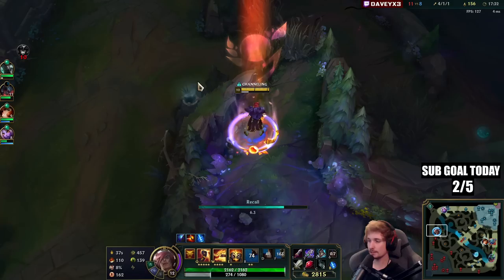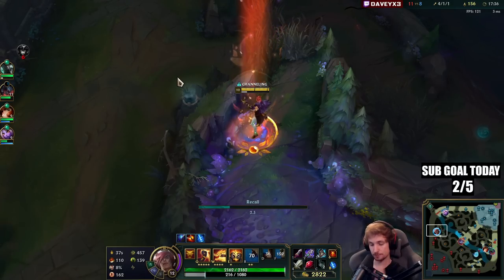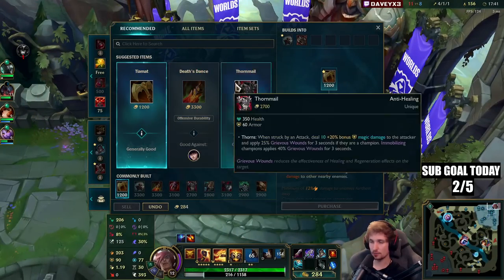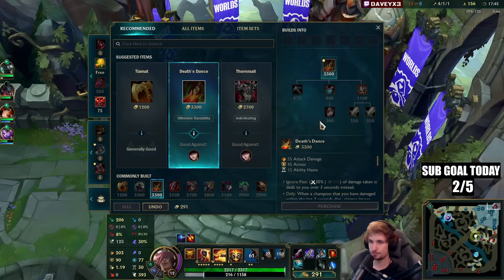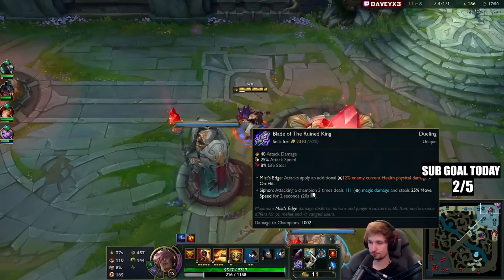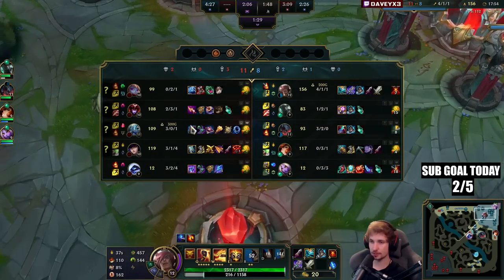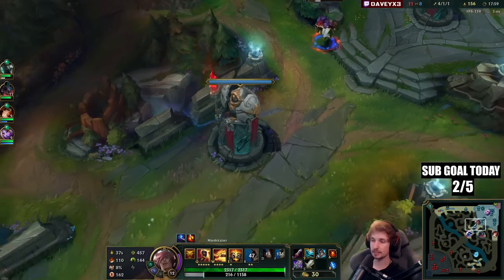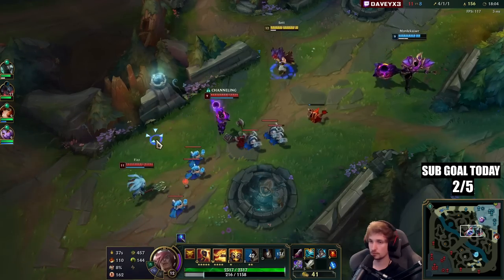Okay, I can finally get my Stridebreaker — this will be awesome. For the next item, I'm thinking about going Titanic Hydra, but Deadstance — dead man's plate — is also a very good solution. I need to keep in mind though: they have two champs going full AP and they both can crush me in late game, so we might need to essentially get a Maw of Malmortius. We'll see.